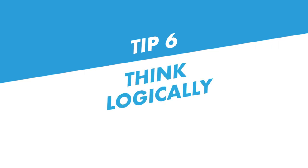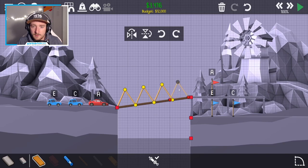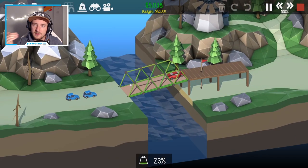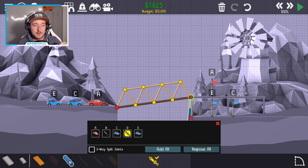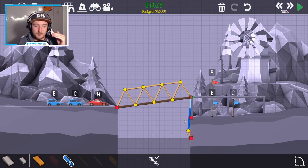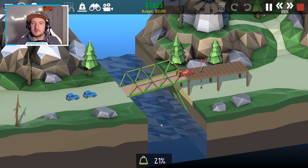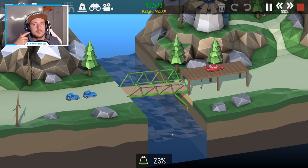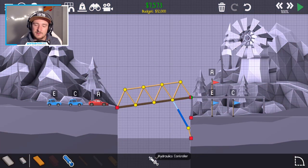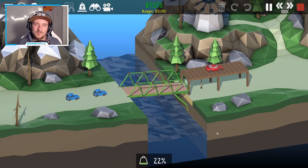Tip number six: think logically. Some levels can be confusing on how to reach the goal, so before building it's probably best to logically think about where you definitely need roads, where parts definitely have to be moving, and then slowly work toward a solution. That's it — hope it was helpful and hope to see you soon in another video!